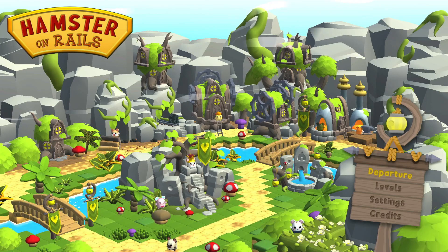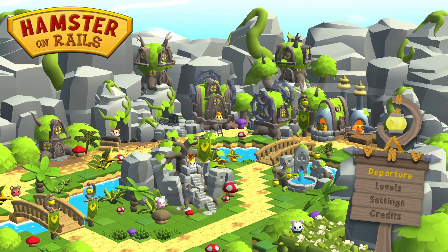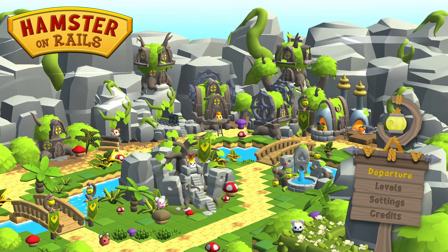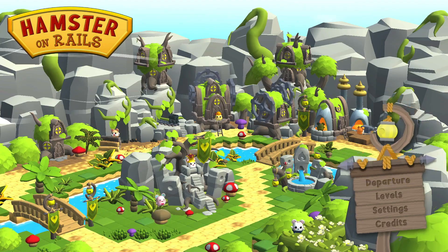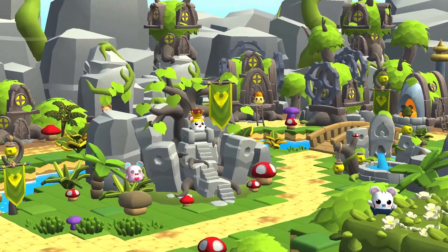Hey everybody, it's me, Carolee, and we're about to add a little bit of adventure to our cozy in this adorable new game called Hamster on Rails, which just dropped into the eShop today, October 26th, at the price of $15 US. I saw that it also went live on Steam today, so if you're a Steam player, you can get it there too. I didn't see the price point there, I'm assuming it's the same. It looks so cute — I've been super excited about it ever since I saw it coming soon. Let's jump in and see what we've got here.